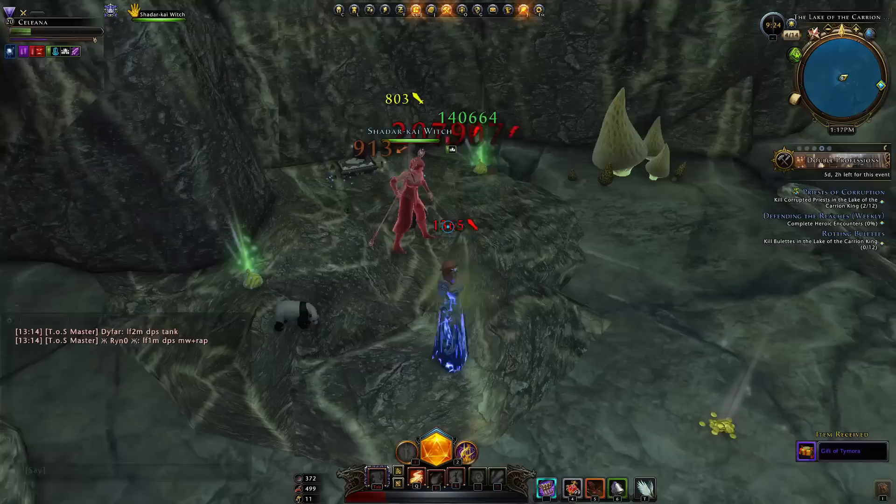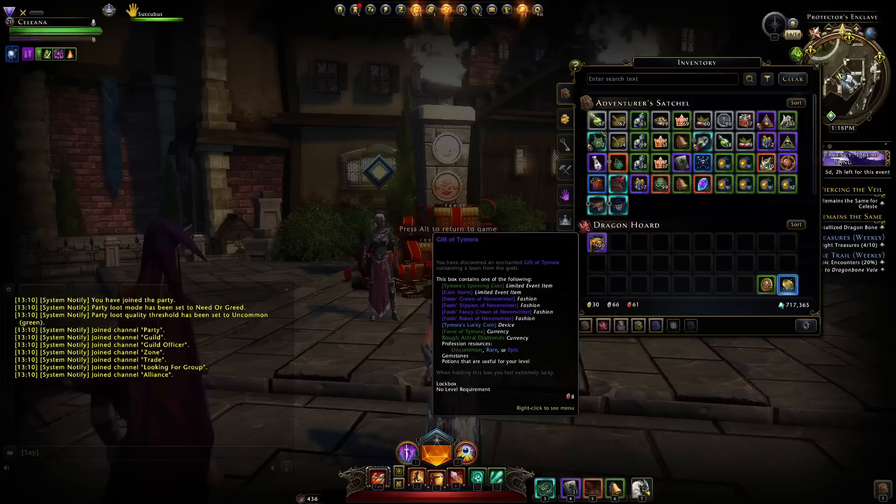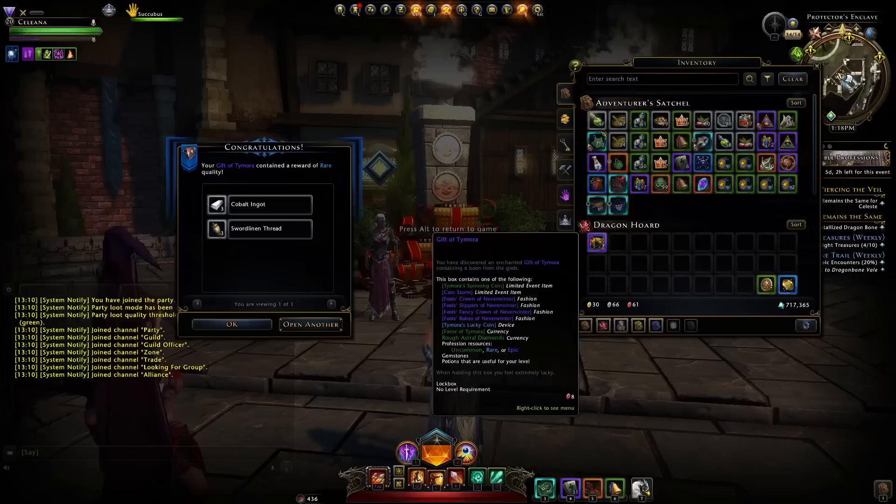You can see one of them right in front of me there. We pick it up and you can see we get a Gift of Tymora. I managed to obtain 500 of those and we're going to open them in this video. Each Gift of Tymora has a chance to give you one of the following — we open one as an example and we just got some reagents for crafting, from the section Profession Resources.